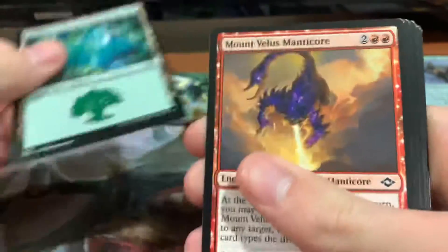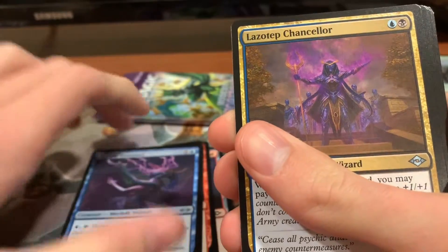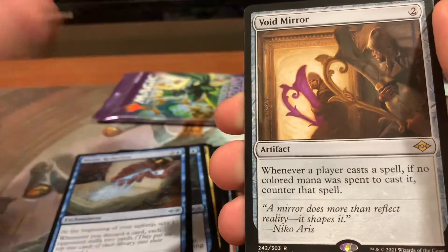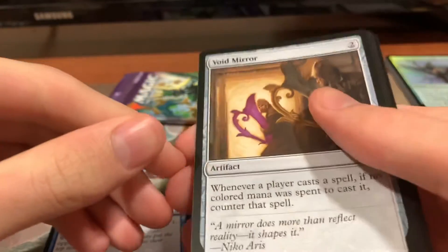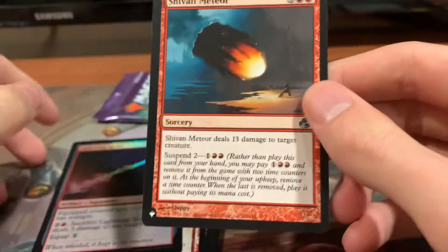Here's our art card again. Forest, Mount Veles Manticore, Lightning Spear, Mind Collapse, Raving Visionary — correction — Lazatep Chancellor, Ghostlit Drifter, Mystic Redaction. Void Mirror is our first rare in this one. Whenever a player casts a spell, if no colored mana was spent to cast it, counter that spell. Very good card. Flametongue Yearling with the alternate art border, a Hollow Lightning Spear, and a Shivan Meteor from the list. Very nice, I'll set that one to the side.